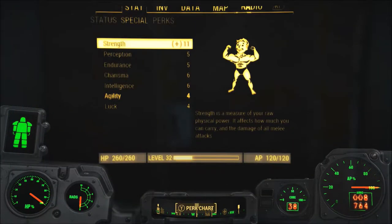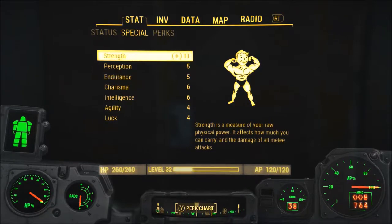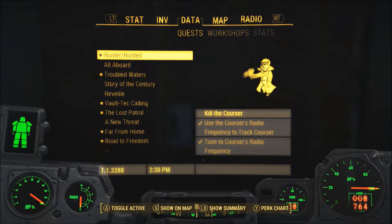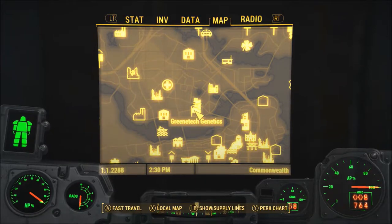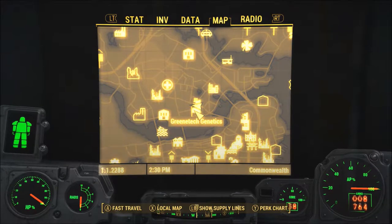Hello, the kids. It is I, Strike Hat, the one and only, coming to you with another episode of Fallout 4. When we left off, we had just came up to the Green Tech Genetics Building because we're fighting a Courser, or at least we're going to fight a Courser. We need to get a chip out of his head that'll allow us to get into the Institute.